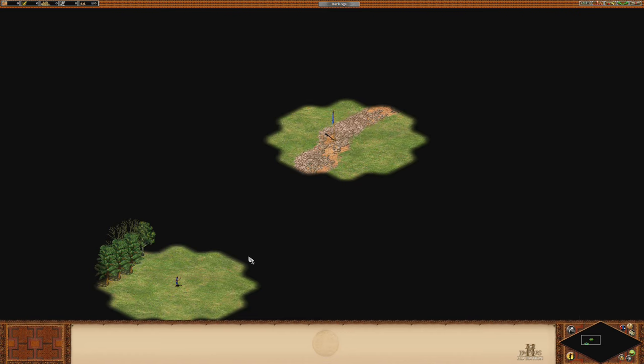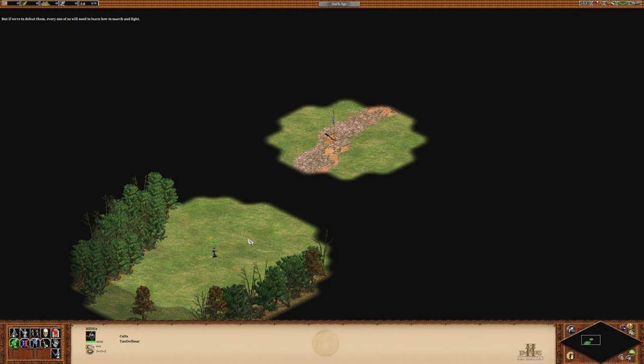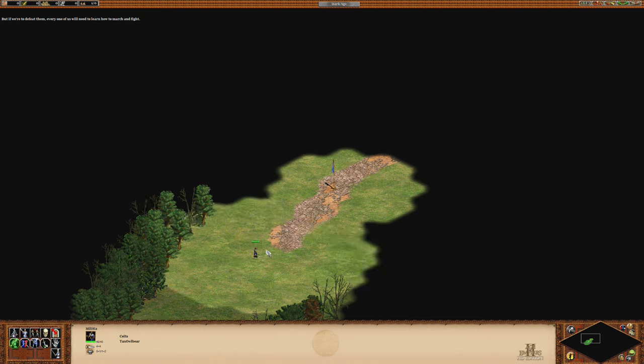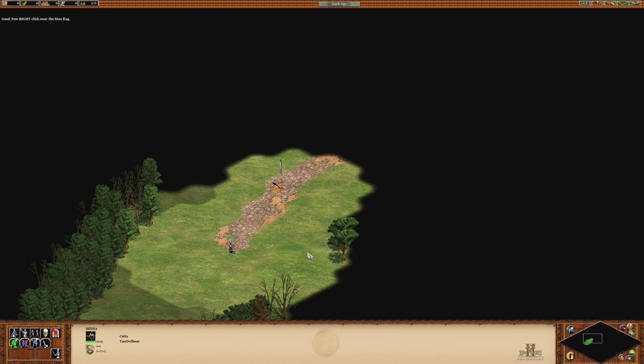Here we go. The English are terrorizing all of Scotland, and it's time for us to fight back. But if we're to defeat them, every one of us will need to learn how to march and fight. Follow the path to the blue flag. First, click the soldier. Now right-click near the blue flag.